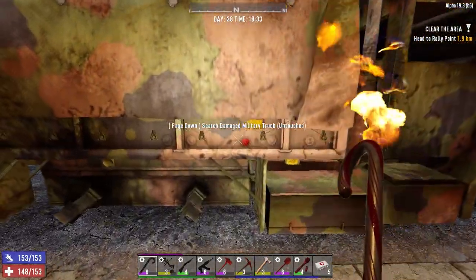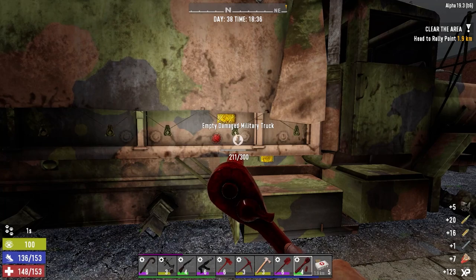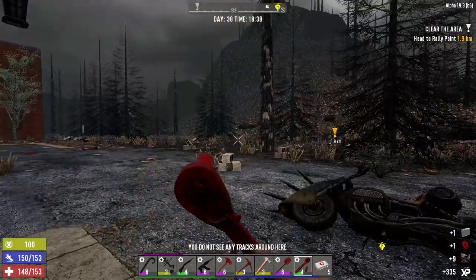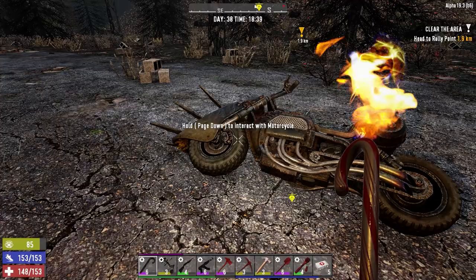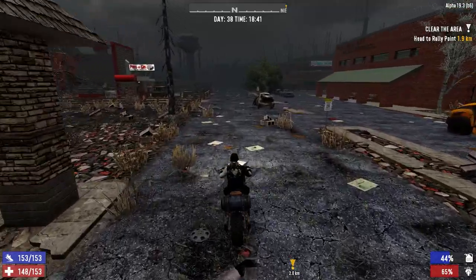Military truck — it's got some ammo in it. At least the salvage you get from it kind of makes sense. Well, except for no fuel. That actually kind of makes sense too, because think about it — the apocalypse, people will be scrounging as much fuel as they can get from everywhere.